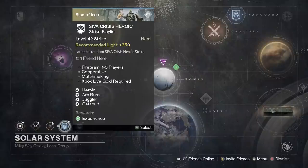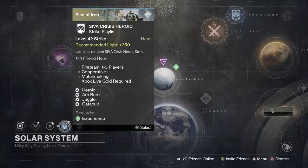Now, what you want to focus on once you get to that 350 light level — if you're not there yet, make sure you use your vanguard marks to buy armor. You can get 350 armor plus that 350 artifact and everything like that. Focus in on that and you should have no problem hitting 350 pretty fast.